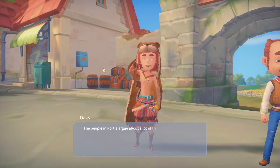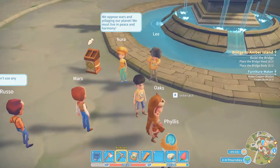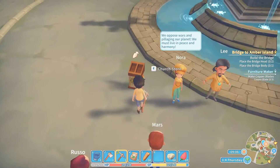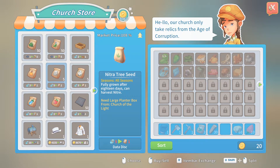The people in Portia argue about a lot of things I don't understand. Aren't we all part of the same family? We'll oppose wars and pillaging of planning, we'll still live in peace. She's part of the church. So like five data discs, combine nitro seeds, stuff like that.